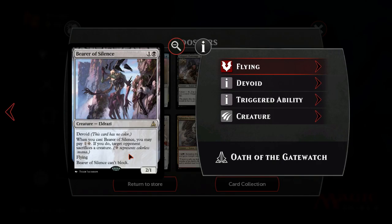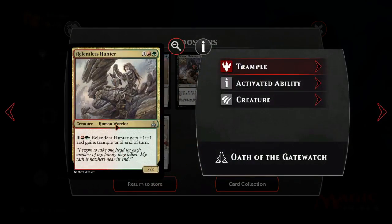Barrier of Silence is okay - it's like a worse version of Gatekeeper of Malakir. Gatekeeper of Malakir is black-black for a 2/2 where you have to play one black when you play it - so three black total - and opponent sacrifices a creature. This is black colorless 2 for a 2/1 flyer that can't block, and opponent sacrifices a creature. You do have the Devoid bonus and it flies, but I'm not sure it's that good. Relentless Hunter is okay, but probably doesn't make it.